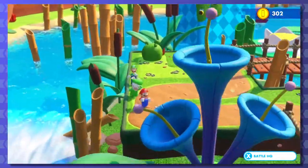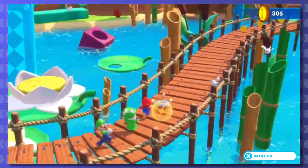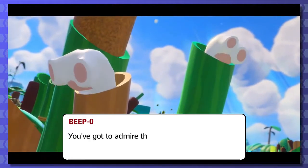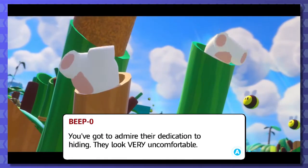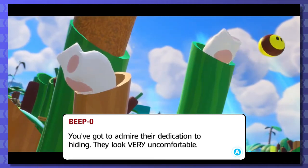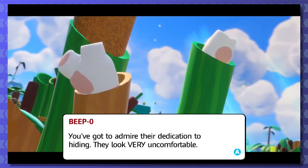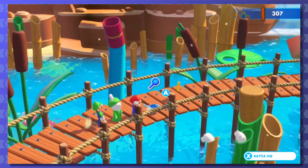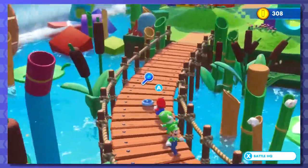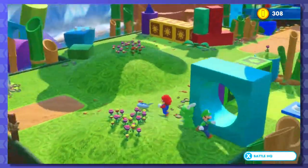Any new flavor stuff? No flavor here. Wait, there's some flavor - I've got to admire their dedication to hiding; they look very uncomfortable. Just kind of wiggling their little pig's feet there. Don't you even tell me those are Rabid's feet - those are definitely pig's feet. They're tiny and flat and wiggly. All they need is a little curly tail.